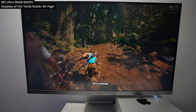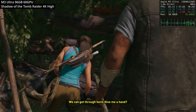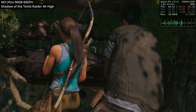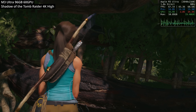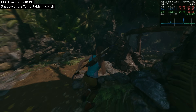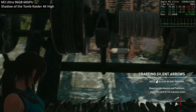Next we're looking at the third-person adventure and puzzling classic, Shadow of the Tomb Raider. MacOS has been blessed with excellent Mac ports of the last three games in the series, also known as the Definitive Survivor Trilogy. Although this is the latest entry, it doesn't make use of newer features like Metal FX, but it still manages to look really good. Running at 4K high, we're hitting that 60 to 70 FPS mark — still looking amazing even though this game came out in 2018.